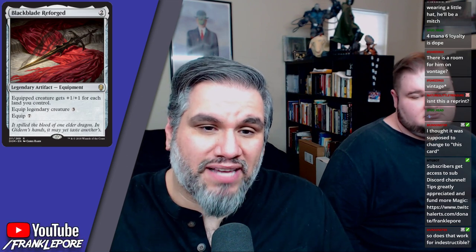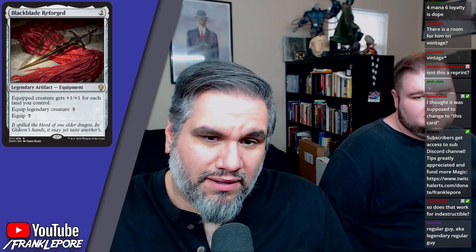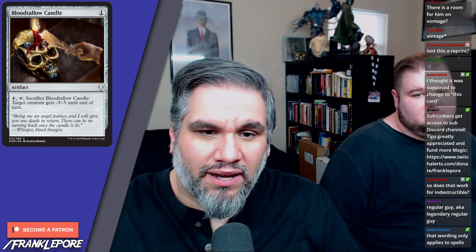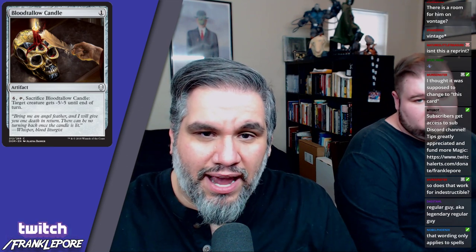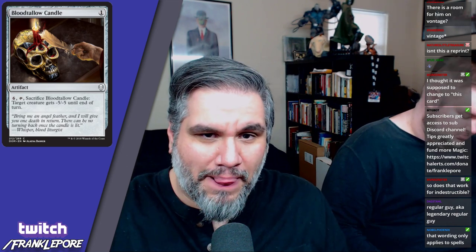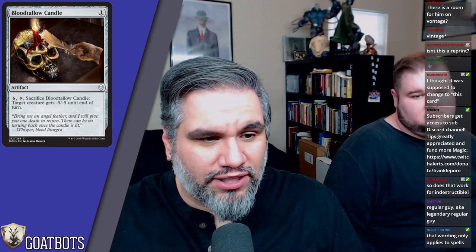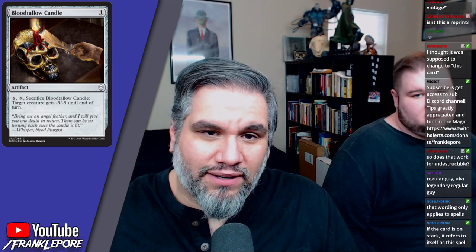Blood Tallow Candle — the artwork is by Elena Danner, who's a friend of mine from Seattle. She's really good at landscapes but it's awesome to see her doing non-landscape stuff. Supreme Will was one of her first Magic cards printed, and she's just fantastic. The card itself costs one mana.